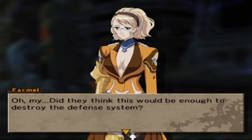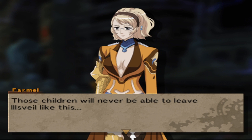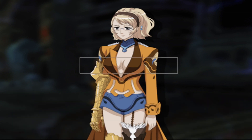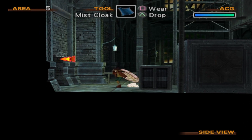Did they think this would be enough to destroy the defense system? Honestly they're so naive — if they don't get to the source of the Wild Arm that spread itself throughout Illsville, the control system will just repair itself. Those children will never be able to leave Illsville like this. He is such a cute little boy — perhaps it wouldn't hurt to help him out. Oh goodbye, you're dead — you're not surviving that explosion. Then again, Brad survived something that big back in the second game.